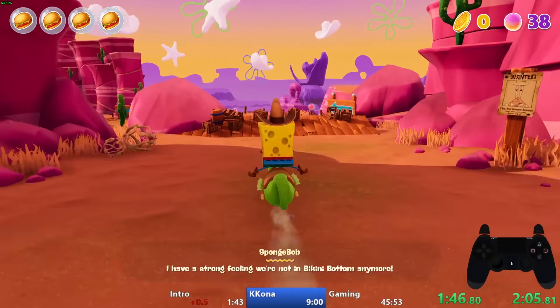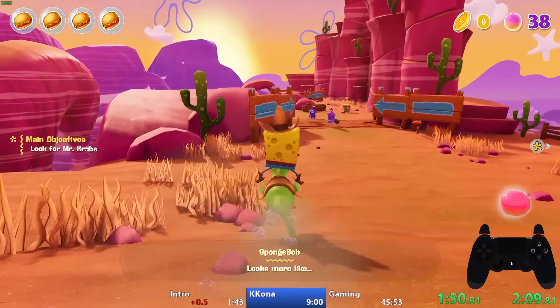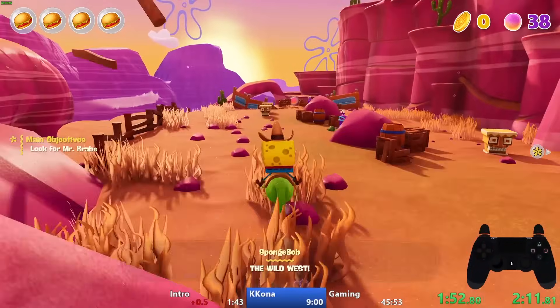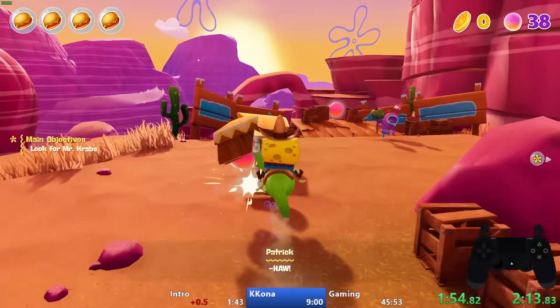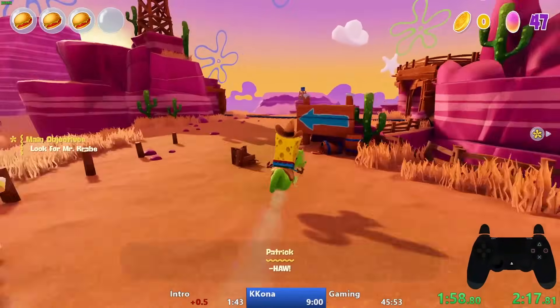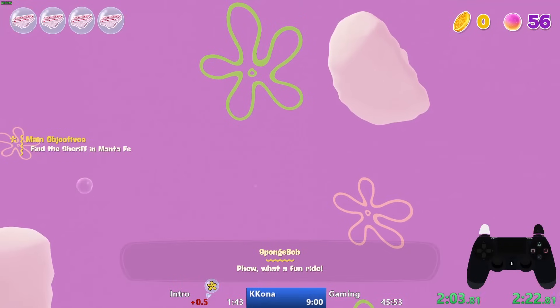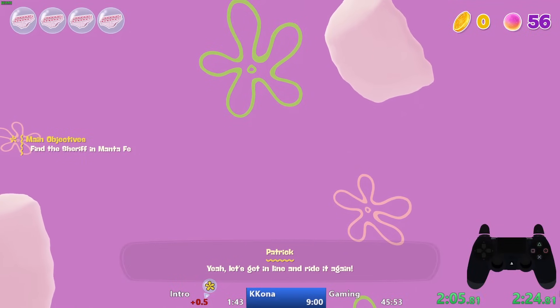The first level is a western level in Jellyfish Fields. We start immediately riding the Seahorse. At this point we haven't learned how to properly ride them yet, but by holding left when moving down this ramp it causes a massive speed boost, allowing us to get to the bottom quicker — and that's it for the Seahorse section.